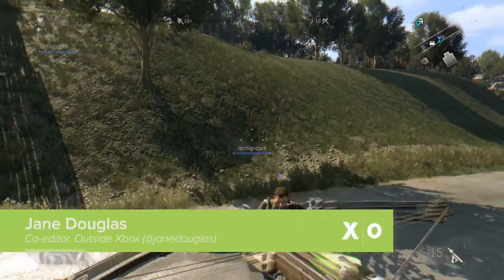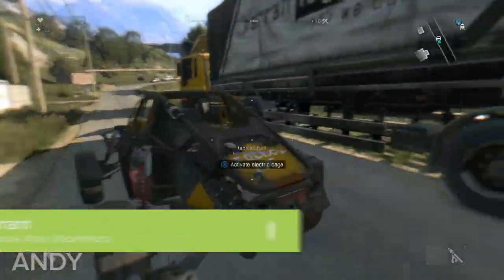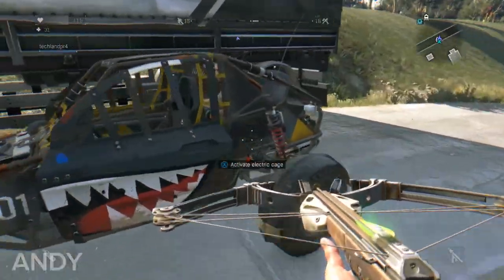Hello, welcome to Dying Light: The Following. Where's our new buggy, our new vehicle? It's over here. One in front, one in back. I'm going to sit in the back. I'm going to get up front. I'm going to drive.